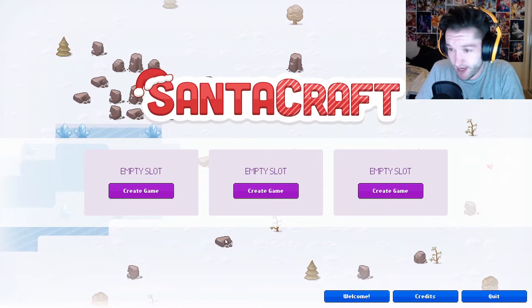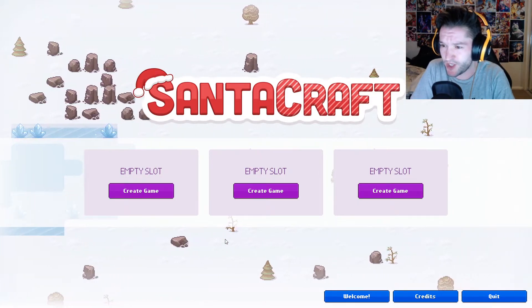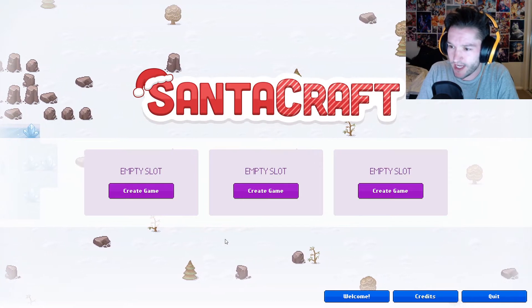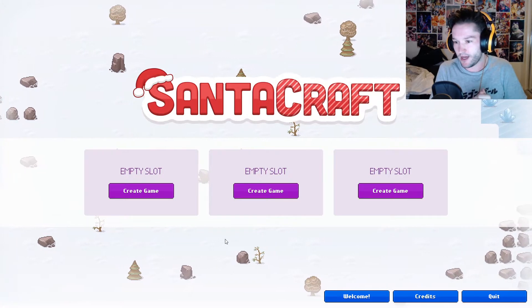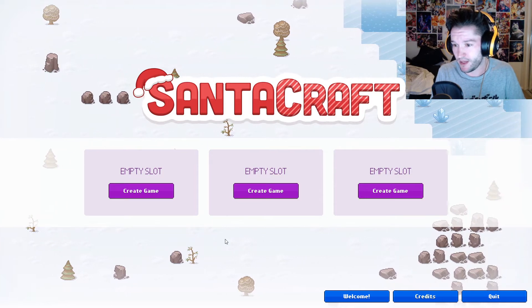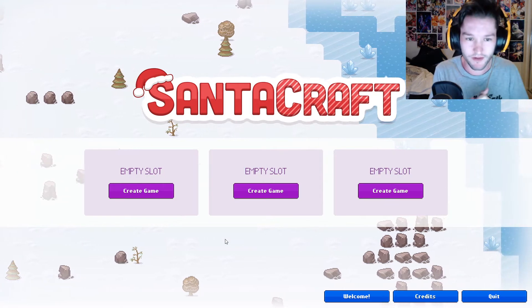Hello everyone, my name is Zama and welcome to my first look review on SantaCraft. The Steam summary is: dig your way through snow, cut down gingerbread trees, and mine candy canes as you try to rescue your missing reindeer. Rebuild Santa's village and save Christmas. It's $7.50 Australian on Steam, it's positive so far, and it came out on the 16th of December. The developer is Milkbag Games - thank you for giving me the key.